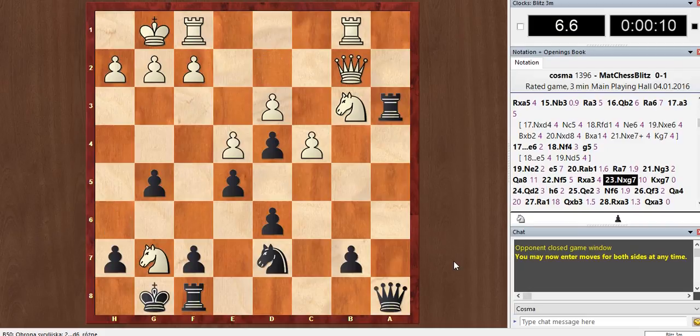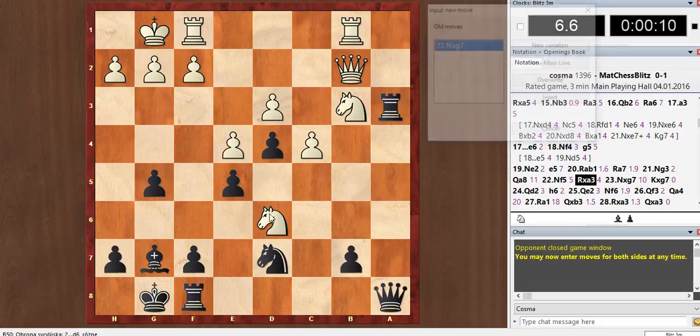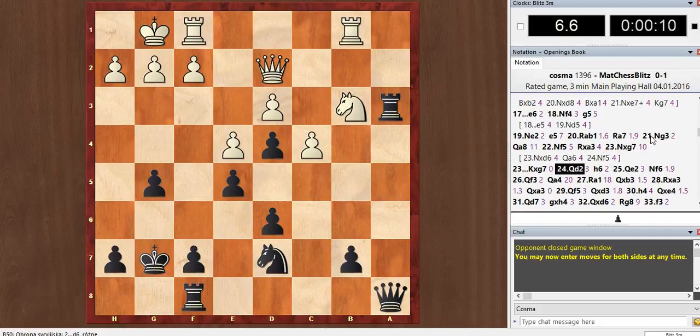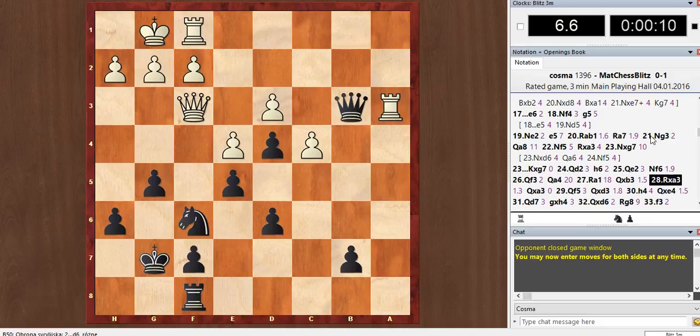I think he should take d6 here — just a normal position, maybe queen a6, and white is slightly better. Fortunately I managed to defend that, and yeah, he just dropped a piece. Thanks for that — let's see the next game.